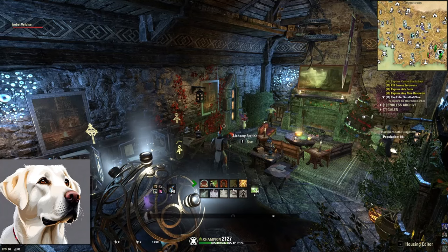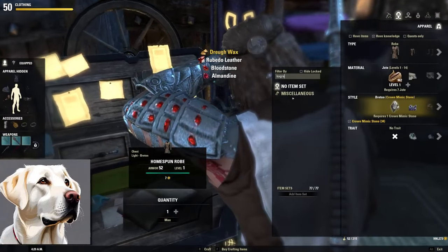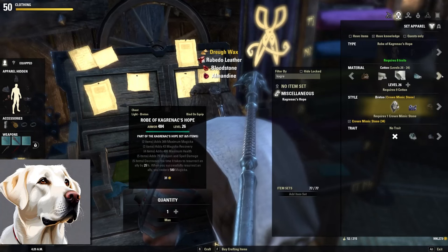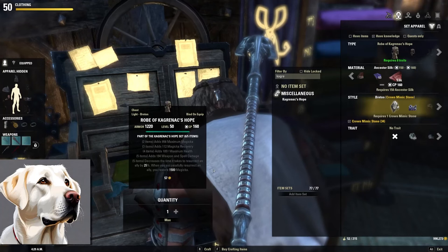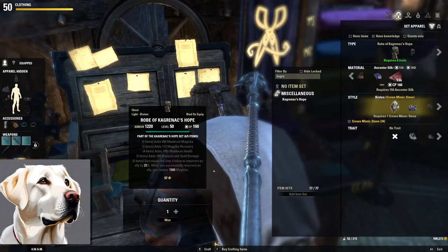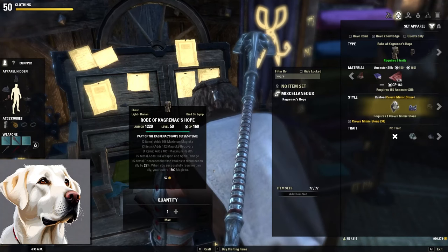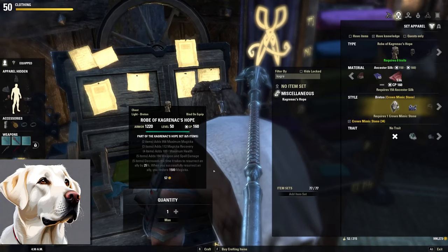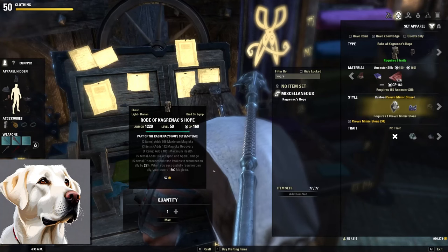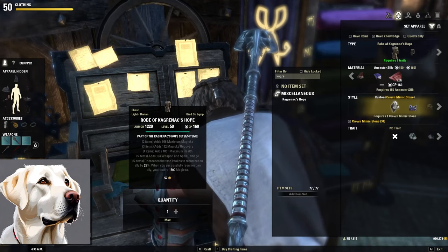The final section of this video covers five-piece sets found in overland content, PvP, or that can be crafted or purchased on Guild Traders. The first set is called Kagrenak's Hope. Two-piece is Max Magicka, three-piece is Magicka Recovery, four-piece is Max Health, five-piece adds weapon and spell damage and decreases resurrection time by 20%. This is a crafted set requiring 8 traits, part of the base game, located in the Earthforge — or because it's crafted, you can purchase it on Guild Traders or have a buddy make it for you.